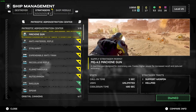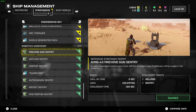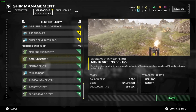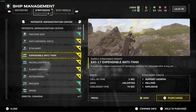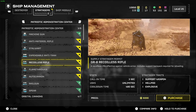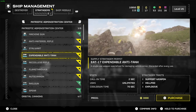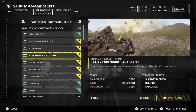Moving on to stratagems you should pick up early: you get the machine gun for free. The first thing to work on - I think it's around rank 10 - is getting a machine gun sentry. The machine gun sentry and gatling sentry are absolute workhorses; they'll mow down anything except heavily armored elites. For heavily armored elites, bring the expendable anti-tank rocket launcher - it's your best friend at lower levels until you can rock the recoilless rifle. Call it in every time it's off cooldown so it's always ready.